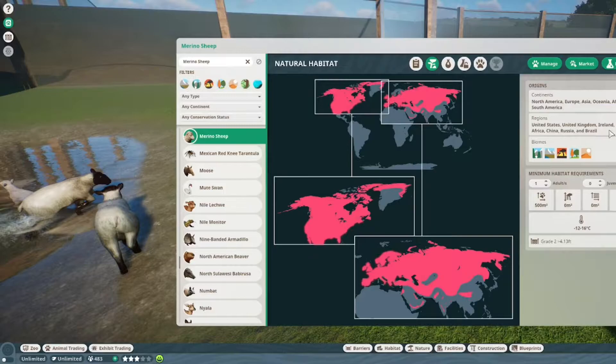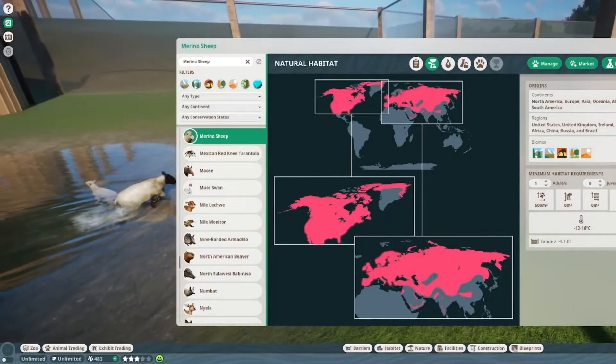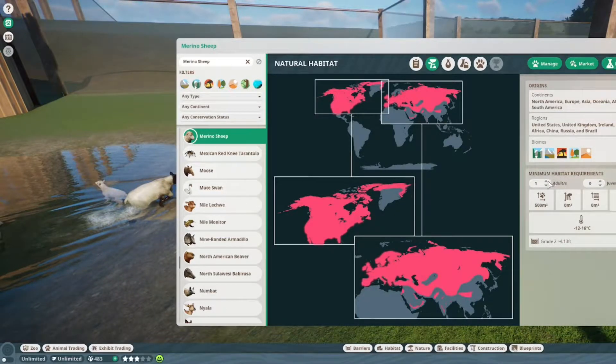The Suffolk sheep is found in North America, Europe, Asia, Oceania, Africa, and South America — probably more places than just these. They can survive in the taiga, tundra, grassland, temperate, and desert biomes. One of them needs 500 square meters of land, an extra adult needs 40 extra square meters, and a juvenile needs 20 extra. They don't need any water. They live from minus 12 to 16 degrees Celsius, so I don't know how you'd have them in the desert unless you have a cooling system in the entire habitat. You need a grade 2 fence.